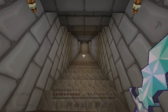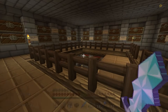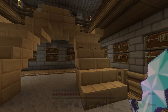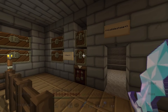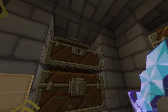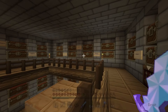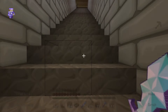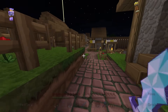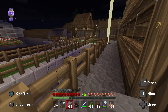Down here we've got our chest room. Nothing too fancy — it's a pretty basic one. There's not a ton of room, unfortunately, especially for all of the stuff I have, but it gets the job done. Every single upper chest up here is filled with the cobblestone that we mined. For the underground city, we ended up digging up probably 120,000 to 150,000 cobblestone for that project. And it's not even done yet, so still got a ways to go.